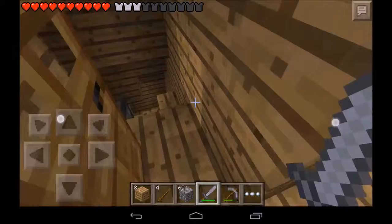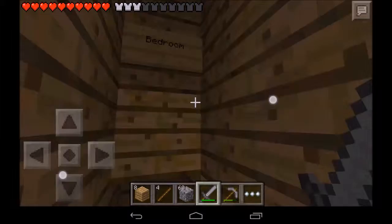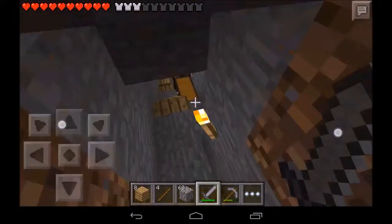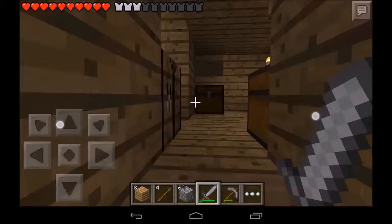Going down these stairs, I have chests here. They're labeled with what they contain. Another crafting table. Bedroom. And then we do have a mineshaft right here, with some stairs in it, and things like a crafting table and a chest.